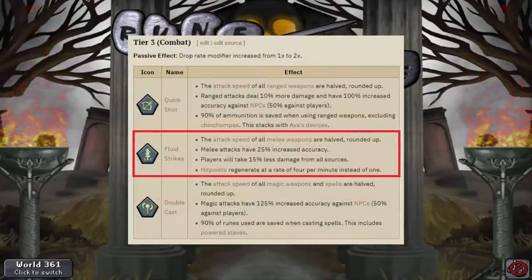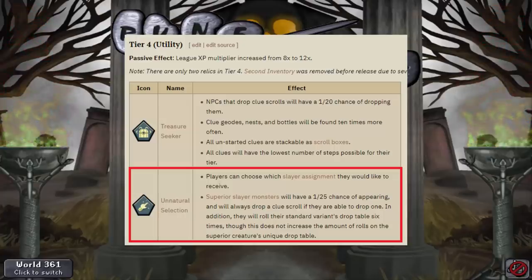On the Tier 3s, I think I'm going to go with Fluid Strikes as well. I don't really plan to do much bossing or range, so I think that one's going to be nicer for me doing Slayer. Tier 4 Utility - I don't really care too much about Clue Scrolls, so I'm going to be going with Natural Selection. I think I'm going to be probably camping Nex for 99 Slayer, since those give a ton of seeds and also a lot of GP.